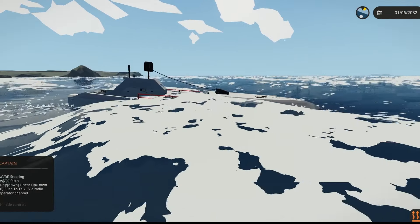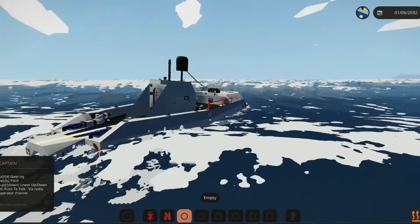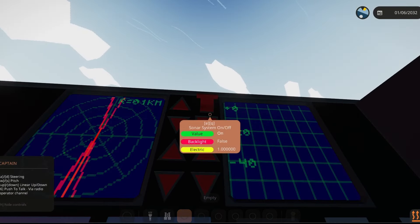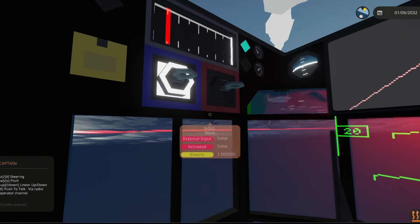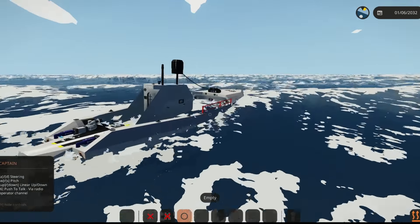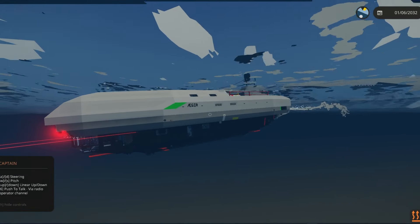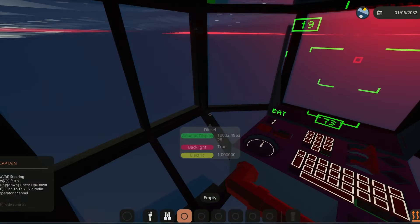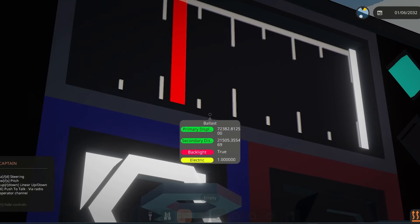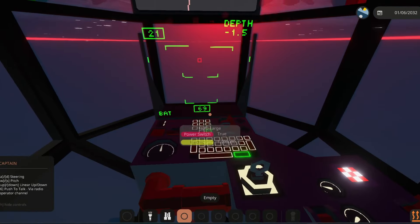I can see the bow diving. We need to fill the ballast first — alright, we are now filling the ballast. We need to go underwater right now because there's a giant storm on our radar. Let's get sonar on. The ballast already has 11,000 liters of water — this is a really fast ballast system. The red line is going really fast and we can definitely notice this thing going deeper underwater.